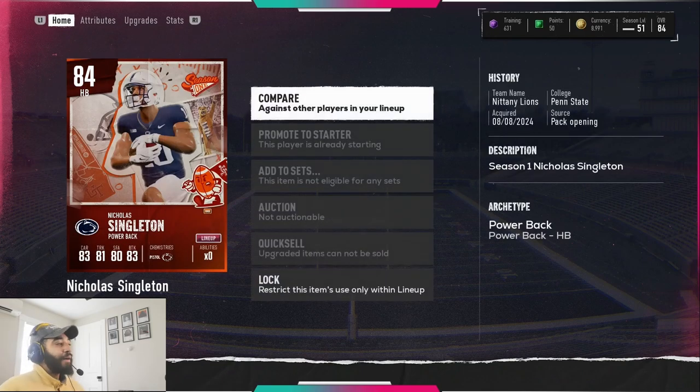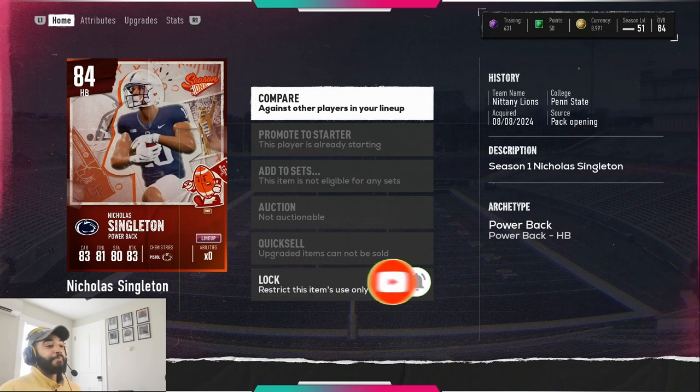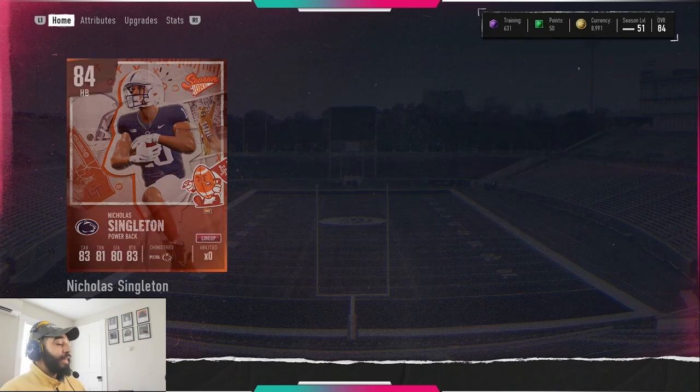The third player is Nick Singleton. If you don't have a CJ2K, a Saquon Barkley, or a Christian McCaffrey — if you have a no-money-spent team and you don't want to spend any money on a really good running back — then use that token on Singleton, make him elite, and you're good.